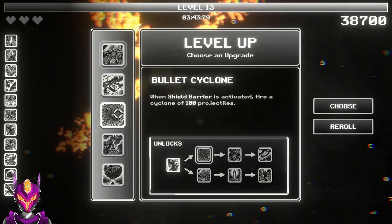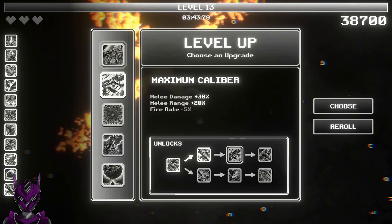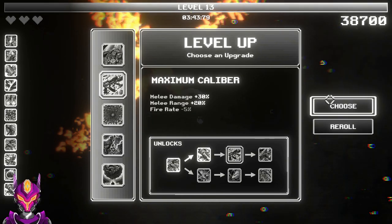Bullet cyclone — when shield barrier is activated, fire a cyclone of a hundred projectiles. That's only if I can hit though. Electricity and radiation — yeah, screw it, let's go.